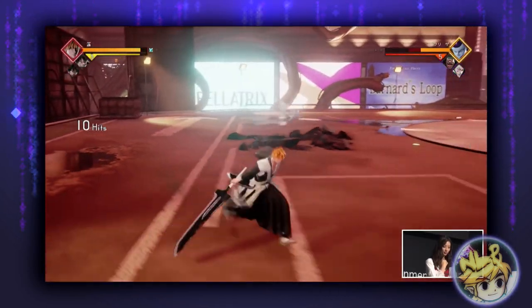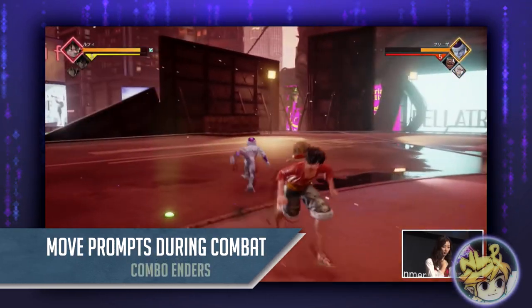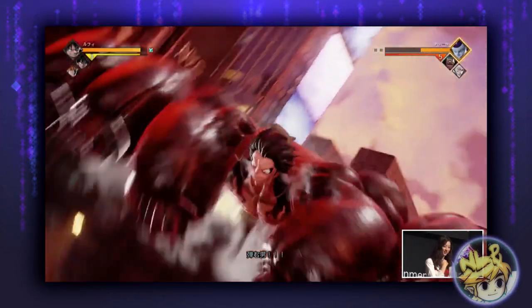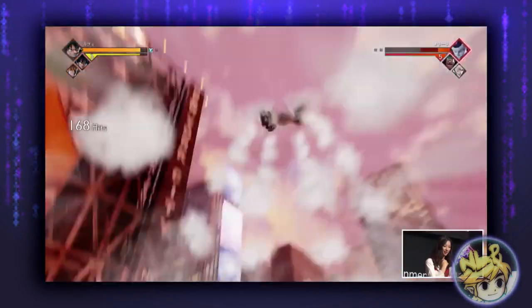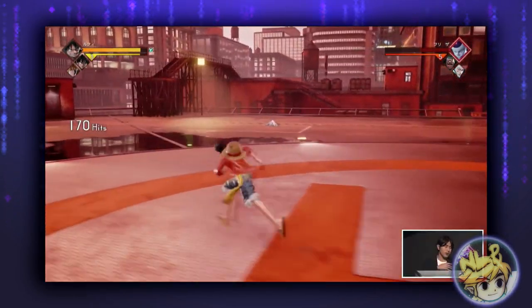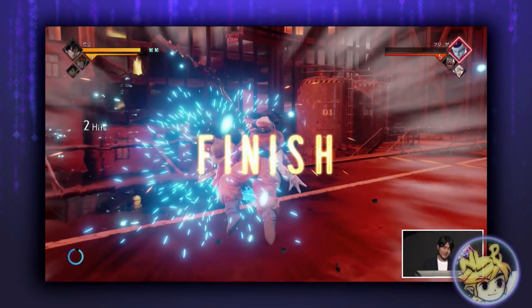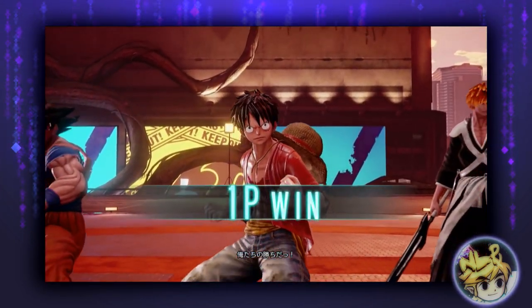With regards to combat, there was one noticeable change I noticed immediately. When performing combos, during breaks or pauses the game would prompt you to use one of your special moves as a follow-up or ender. I think this is really cool — it's probably a toggle-able option and likely won't be visible online, but it seems designed to help with practice or story and local versus modes to get you more familiar with characters and combos.